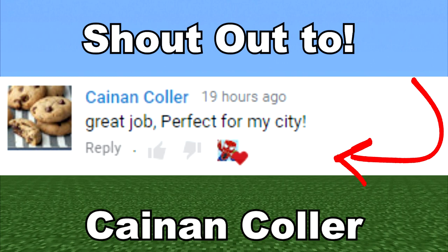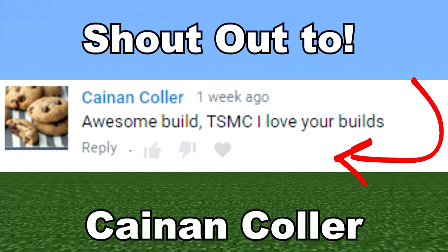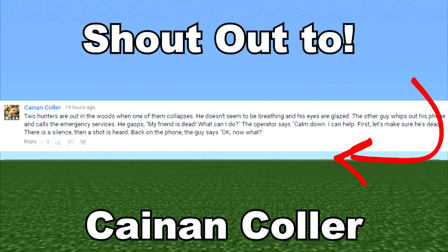I asked you guys in my last video to tell some jokes, and I picked the funniest one. Here it is: Two hunters are out in the woods when one of them collapses. He doesn't seem to be breathing and his eyes are glazed. The other guy calls emergency services and gasps, 'My friend is dead, what can I do?' The operator says, 'Calm down, I can help. First, let's make sure he's dead.' There's a silence, then a shot's heard. He comes back to the phone and says, 'Okay, what now?' Basically, he shot his friend just to make sure he was dead because the operator said so. I completely butchered the wording of that joke, but it still got a little bit of a chuckle out of me. So thank you once again, Kanan.